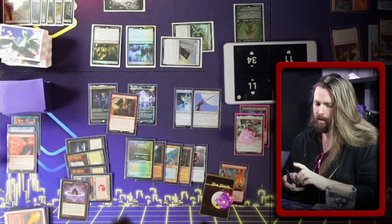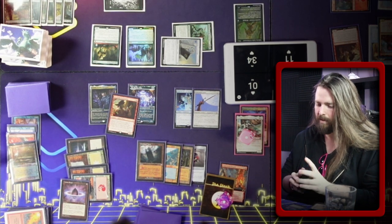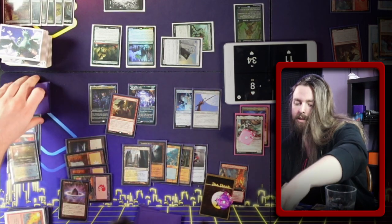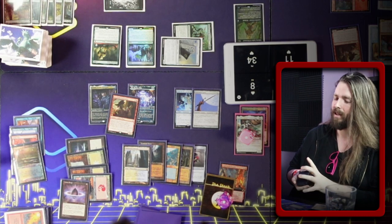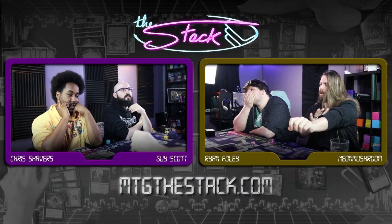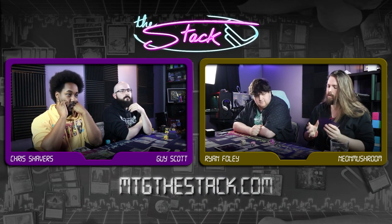I'm going to play Marsh Flats, fetch going to ten, and get a basic Plains. I don't have a basic Plains — I have to hurt myself. If I pass the turn, no one's going to let me have any more game action. So I'm just going to shock myself. What's the equip cost for Helm? Five — so it costs 11 mana. I get 11 mana without Arden in play. Savine's Reclamation is in the exile zone now so I couldn't force the issue. But you could have Godo in your hand. I couldn't, but I could.